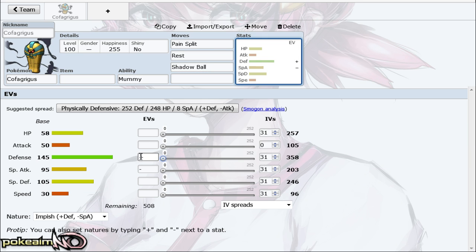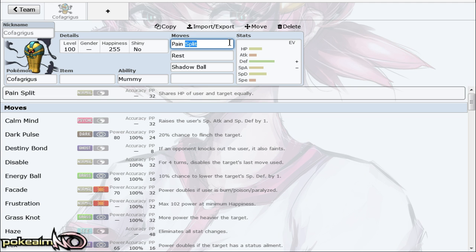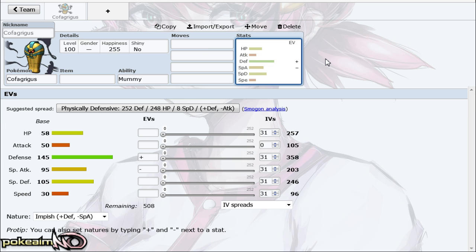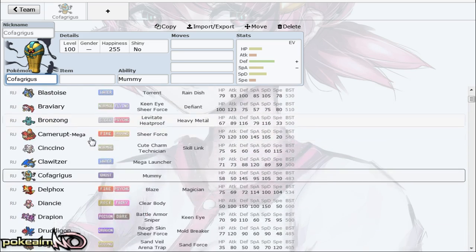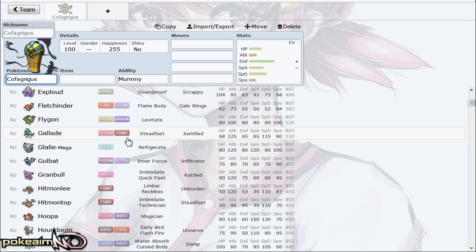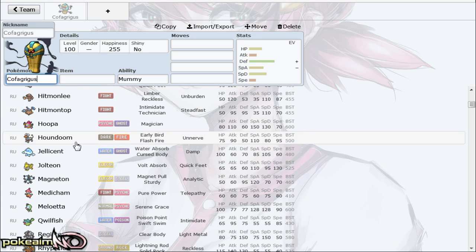It does have access to toxic spikes, but when you're playing in the RU metagame where Pokémon such as Venusaur, Drapion, and the best defogger are immune to toxic spikes, it doesn't really help Cofagrigus stand out at all. The main set I actually like to use, which is the same set I use in OU, is the nasty plot trick room set with Will-O-Wisp, since you don't really need coverage.